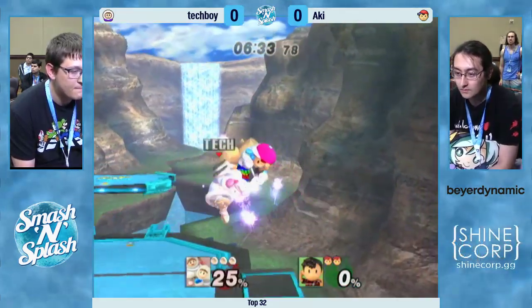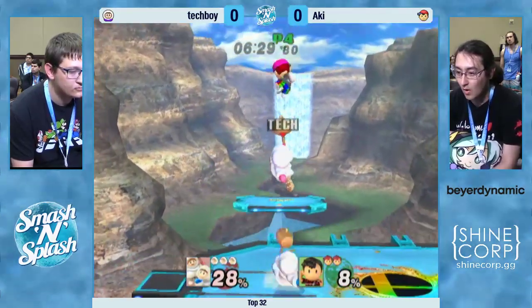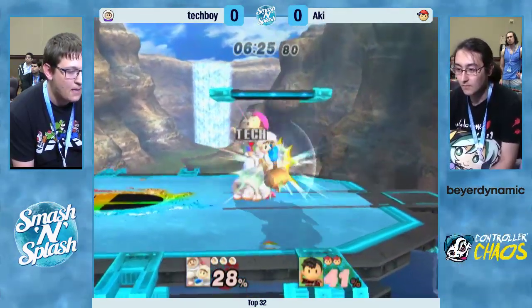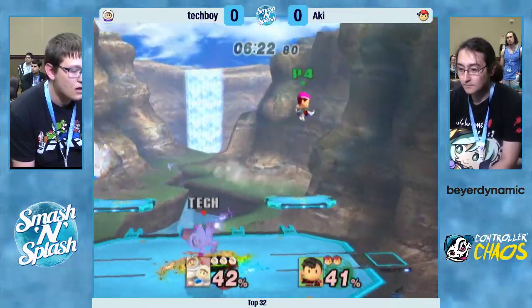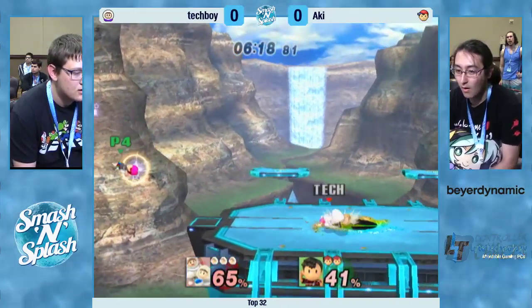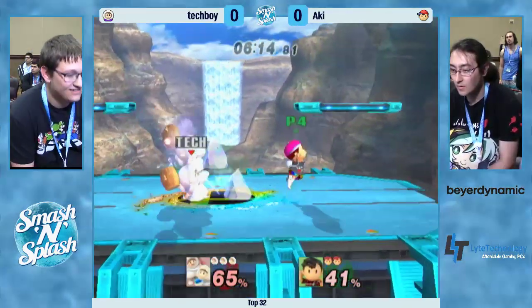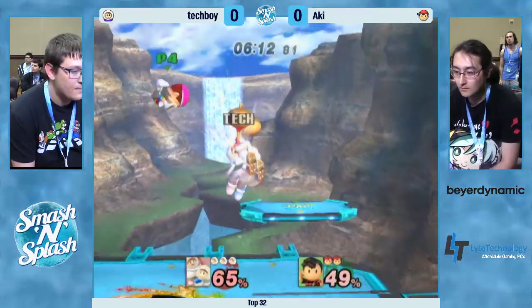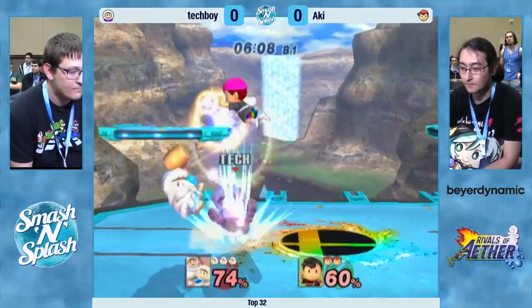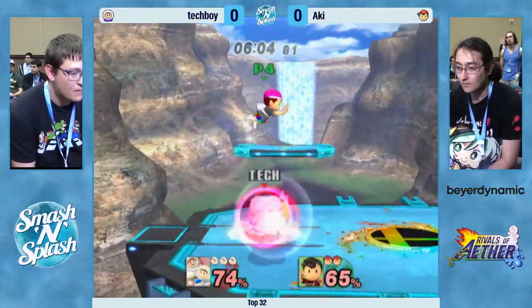Trying to fish it out. PK Fire is kind of a difference maker in this matchup — it's actually your only solid neutral tool, along with the down throw. Great SDI from Aki to get out of there. You're going to see a lot of PK Fire. He's gotten in offstage, gets the down air — no, he doesn't go for it. He had the opportunity to kill Nana. I don't think Aki's very used to this matchup. He's not aware that Nana DIs hard in on all combos. You can do things like forward air to down air, forward air to nair — super easy to hit.